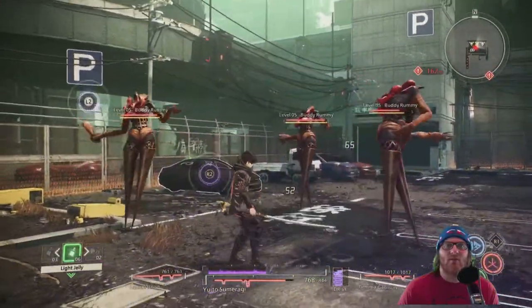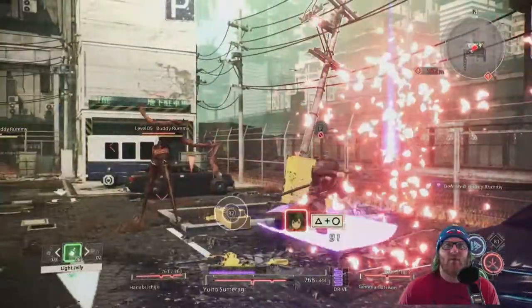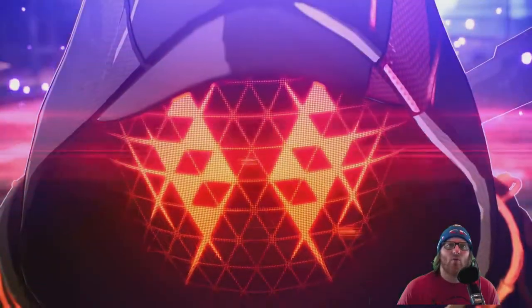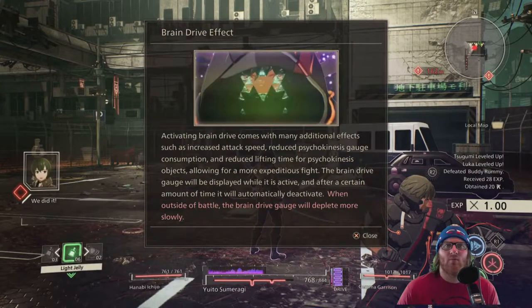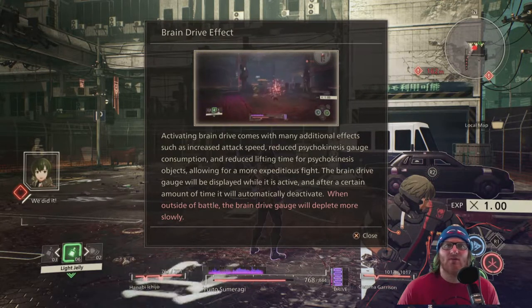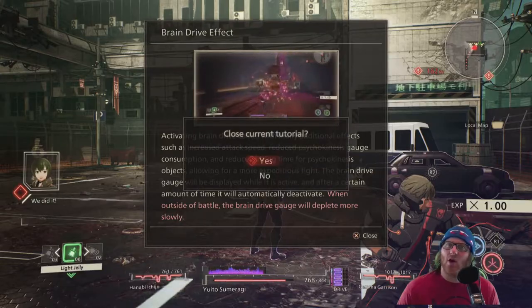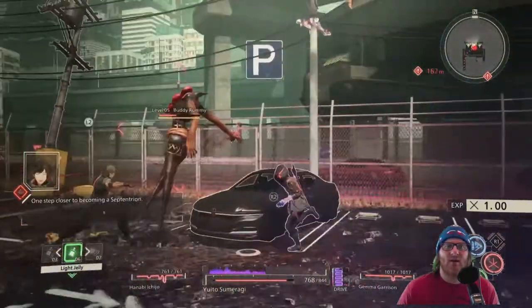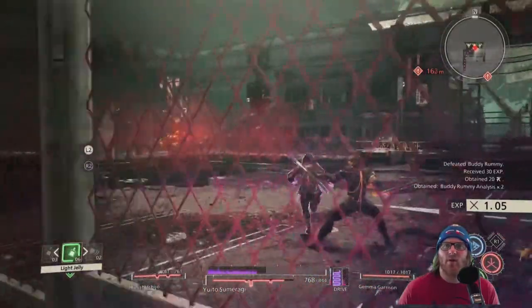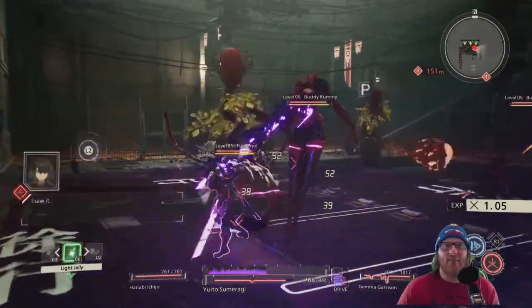Here we go — what are these things called? Buddy Rummy? Oh dude, that looks sick! Brain Drive comes with additional effects such as increased speed, psychosis gauge consumption, lifting time, and psychosis objects. Basically we hit our rage filter — like Kratos, but we're not Kratos. Our XP goes up, and oh, that looked good! I like that.